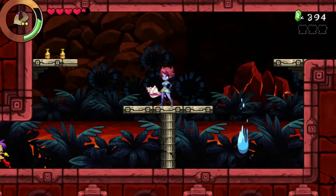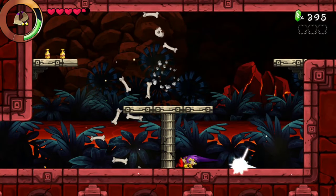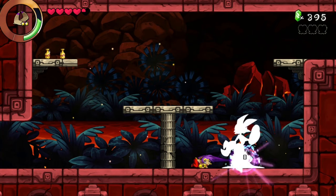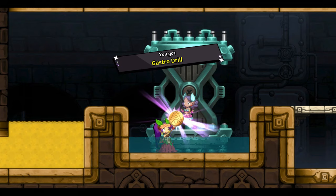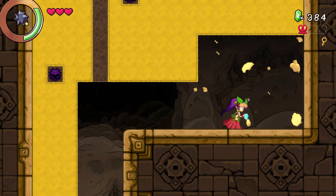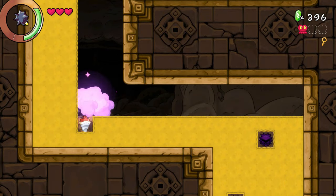She starts out only with her normal hair whip attack, but as you explore the sunken city you'll find Labyrinths — Dens of Evil — where the other Half-Genies are being held. Once freed, each girl will give you a new fusion transformation that'll allow you to complete the rest of the dungeon, beat the boss, and explore further in the sunken city.